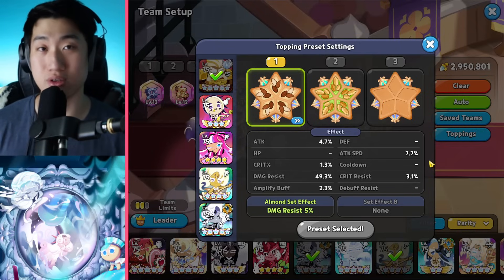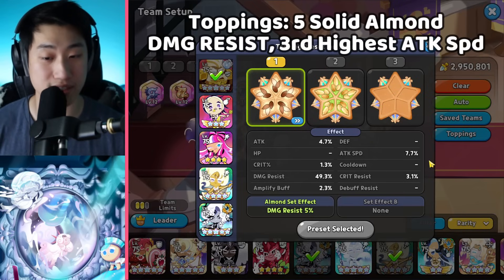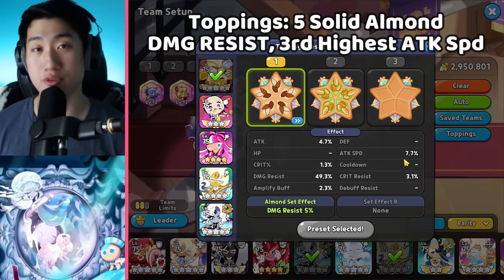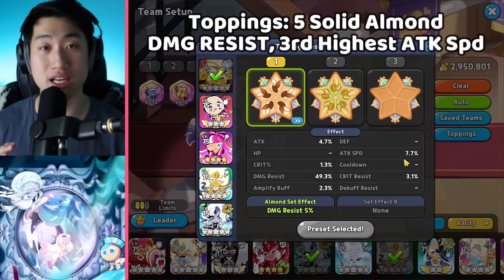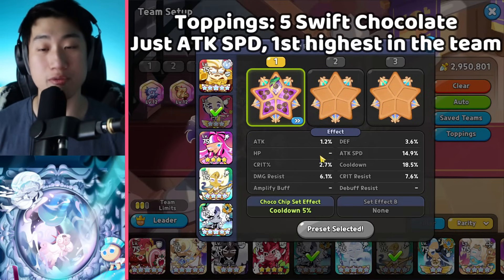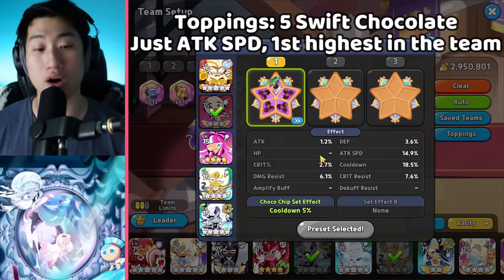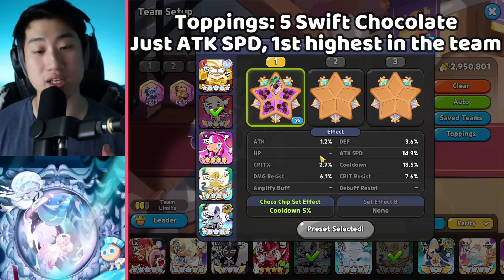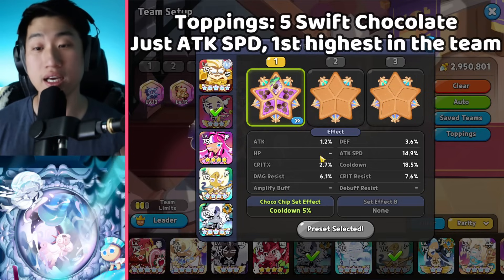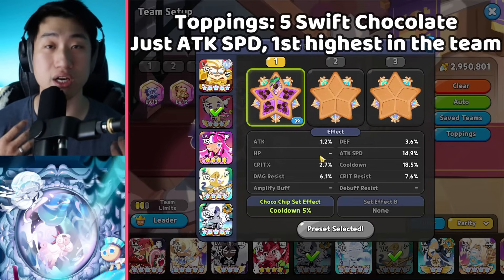Tea Knight is going to be using five Solid Almond, focusing on damage resist as the main stat, and then attack speed. One important thing: Tea Knight's attack speed has to be the third highest in the team — I'll show you exactly why. Next, Black Lemonade is going to be using five Swift Chocolate, focusing strictly on attack speed for both the main stat and substat. The reason we use five Swift Chocolate is to achieve a two-second skill start for Black Lemonade.